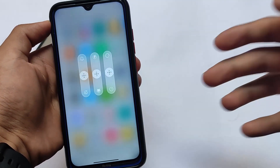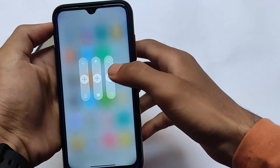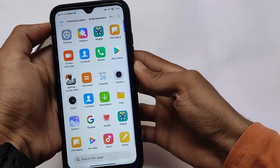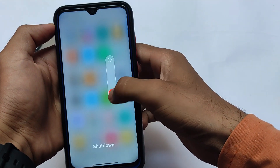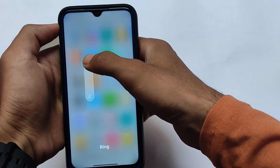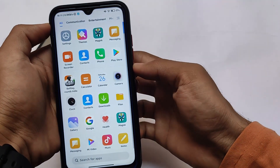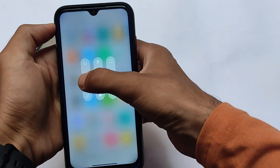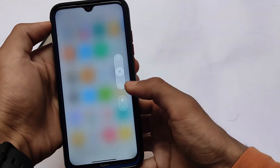Now let's talk about the power menu. This is the MIUI 13 themed power menu and it looks quite good. The options you get here include reboot, power off/shutdown, recovery option, fast boot option, and also ring and silent. There's also an advanced volume panel and advanced power menu available.